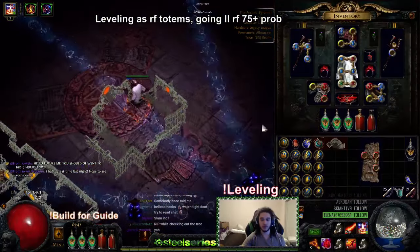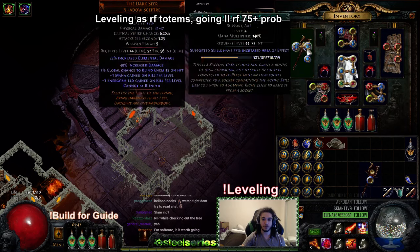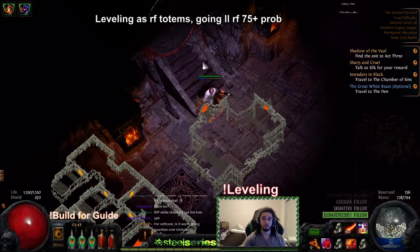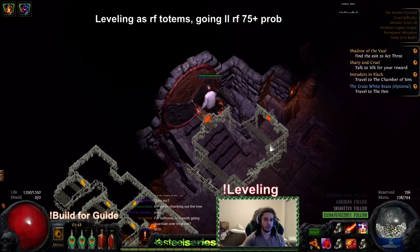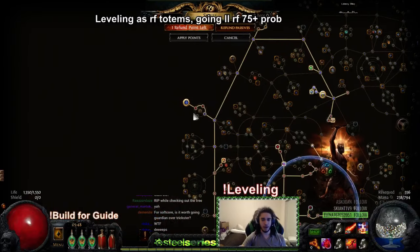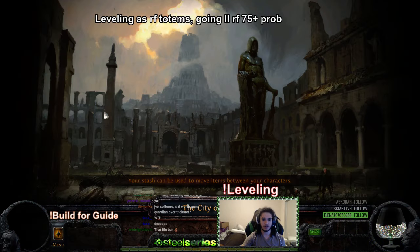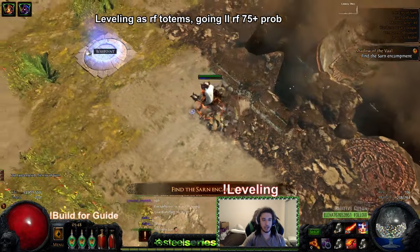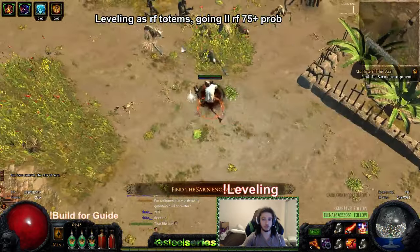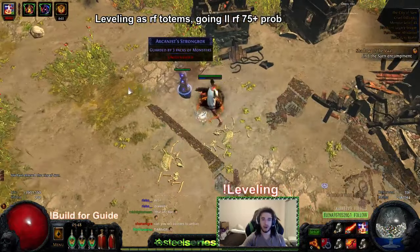This character levels super super smooth — very easy. I went RF totems at about level 16, whenever you could use RF. It was a bit odd at first and not nearly as fast. I'd definitely recommend waiting for Ancestral Bond, so maybe in your low 20s. The best time to transition in my opinion is level 31, because that's when you get all of your support gems.